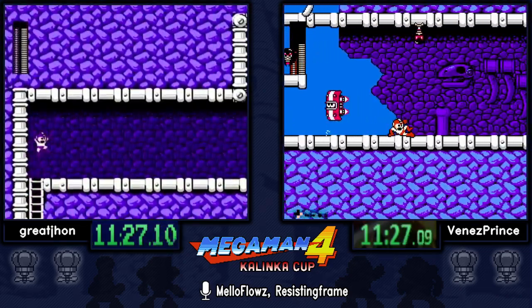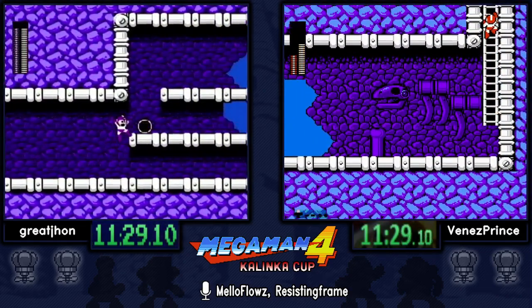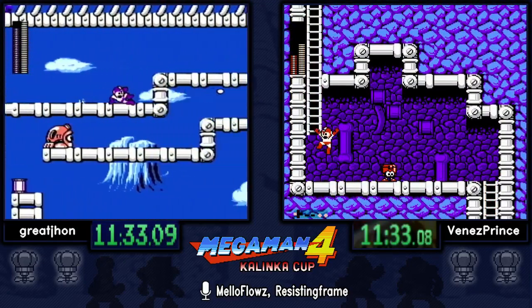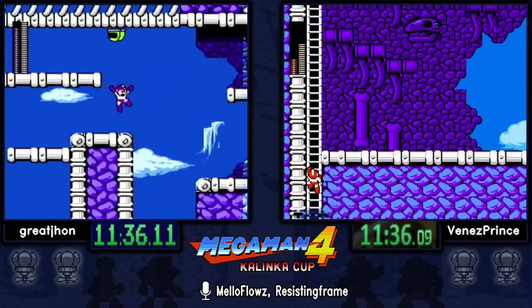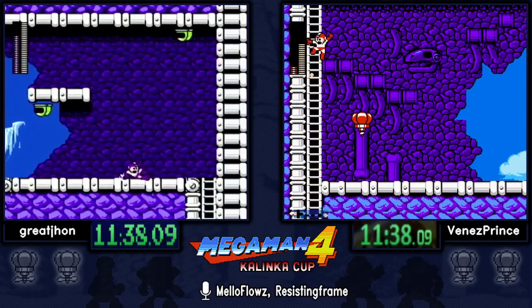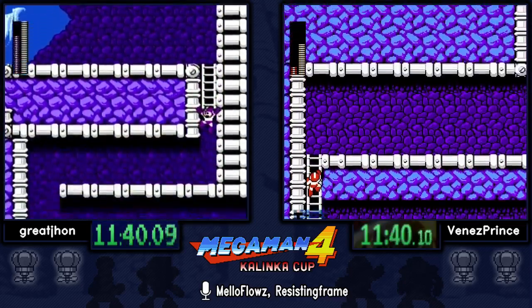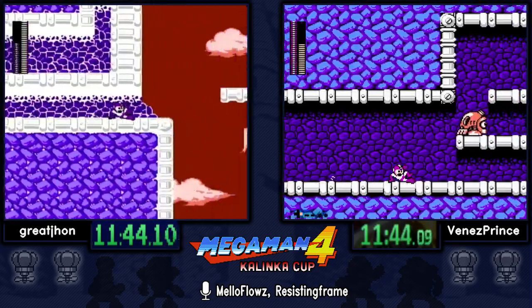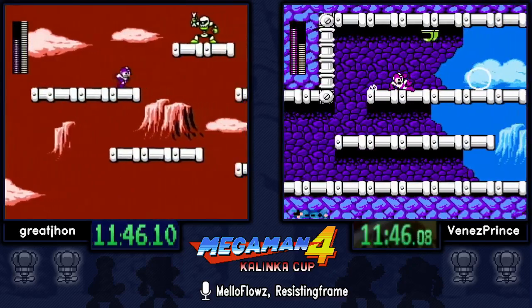The balloon strats in this stage are great, especially if you can do the fast ones and avoid damage. Obviously when you have balloon equipped you can't fight or shoot any enemies, so you need to find a clever way to traverse each room.